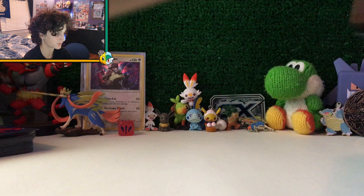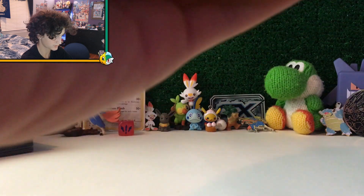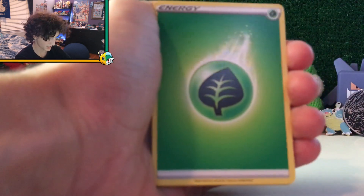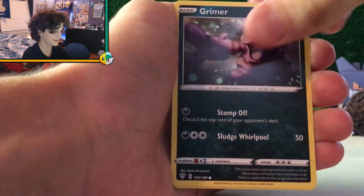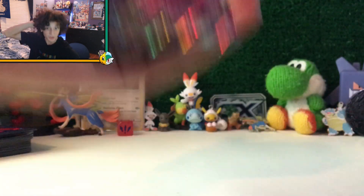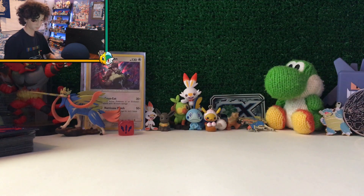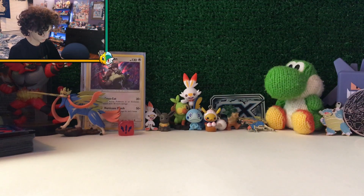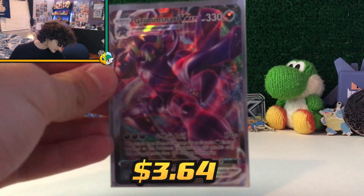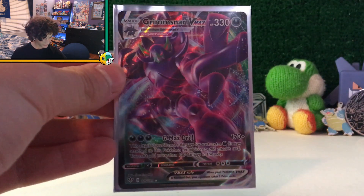Final pack — Darkness Ablaze, Grimmsnarl on the front. Hopefully we can manage to bring something home here and get our first Ultra Rare pull. Code card. From the pack: Grass Energy, Turbo Patch, Vibrava, Phantump, Fletchling, Wimpod, Grimer, Clink, Wishiwashi, and... Grimmsnarl VMAX! Oh my goodness gracious! I almost fell over on my chair. Dude, that is a sick pull — sleeve him up right now! That is a beauty.